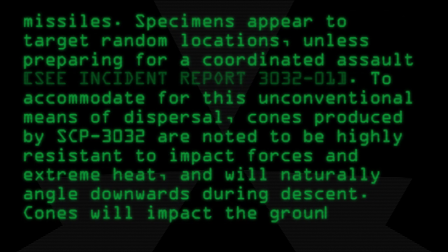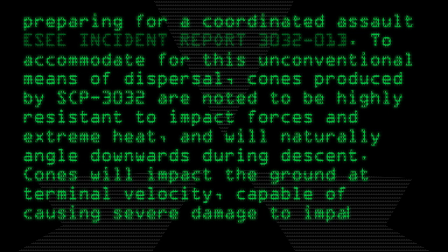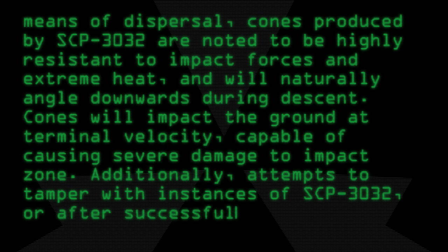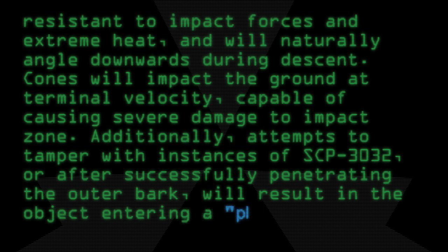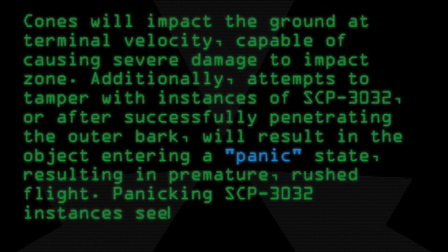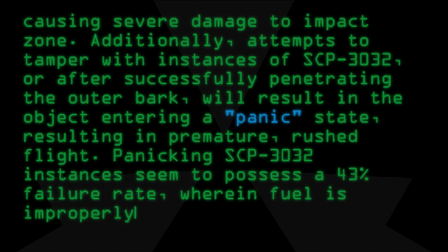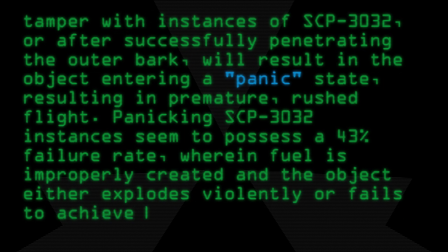Cones will impact the ground at terminal velocity, capable of causing severe damage to the impact zone. Additionally, attempts to tamper with instances of SCP-3032, or after successfully penetrating the outer bark, will result in the object entering a panic state, resulting in premature, rushed flight. Panicking SCP-3032 instances seem to possess a 43% failure rate, wherein fuel is improperly created and the object either explodes violently or fails to achieve liftoff.